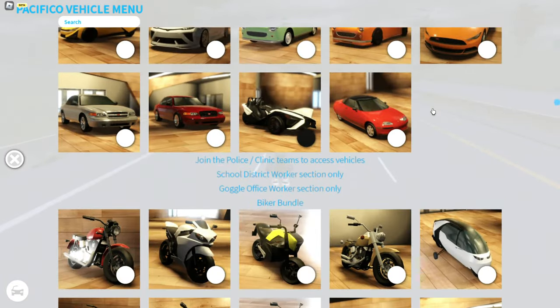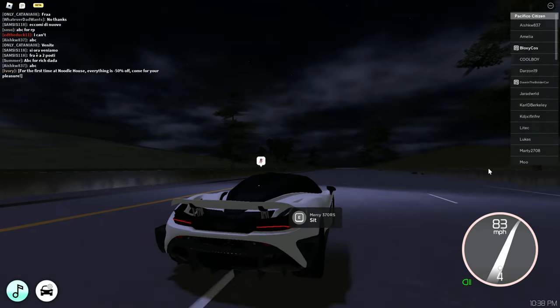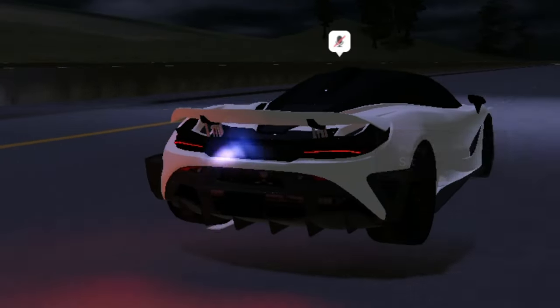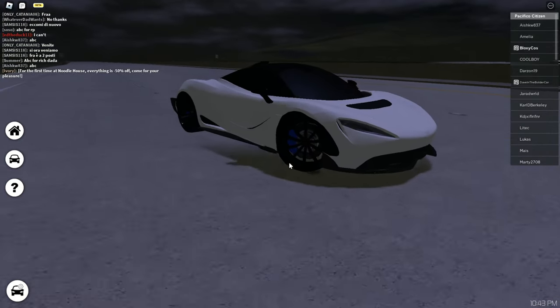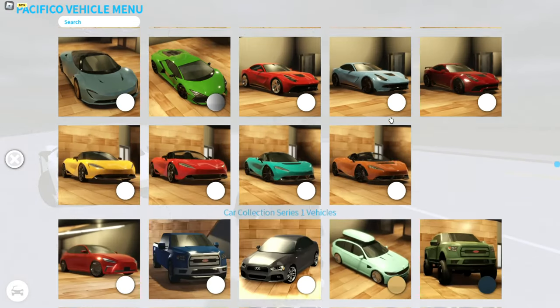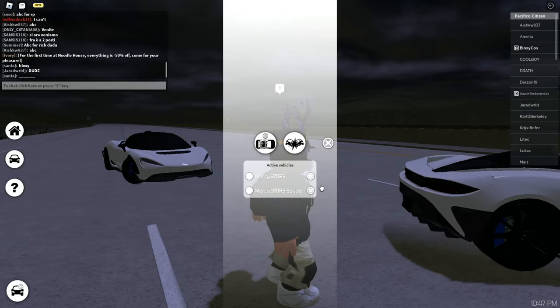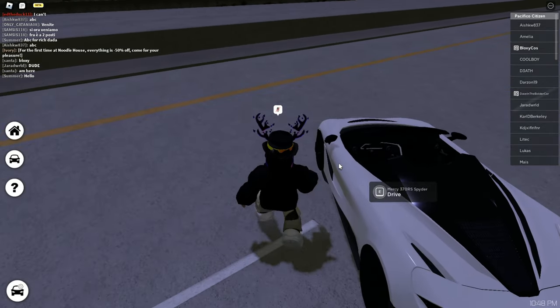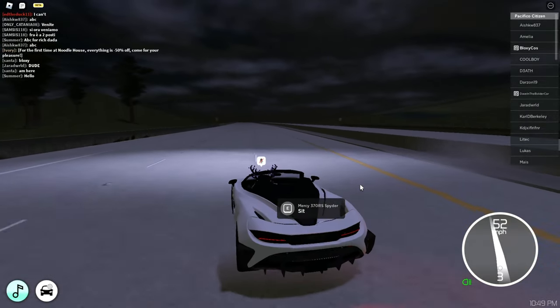We got two more McLarens in Super Series 2. The RS — I think it's the sport version, so even faster. It has flames, but still 214 miles per hour. I like the look with the blue calipers though. Last one is the RS Spider — same startup sound is great. Top speed is also 214 miles per hour.